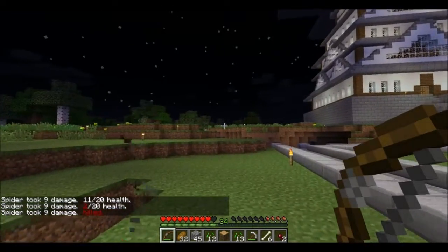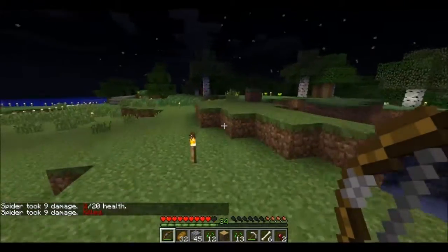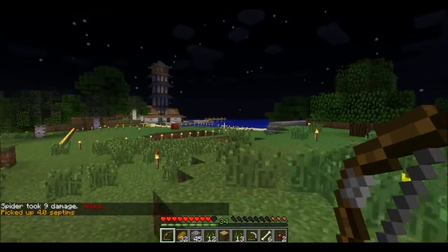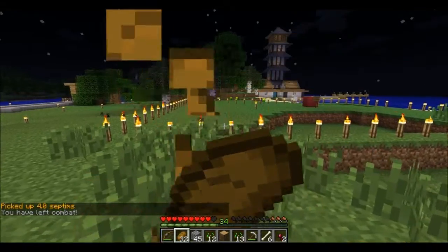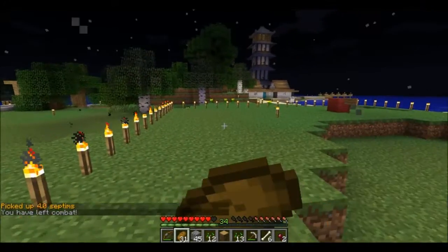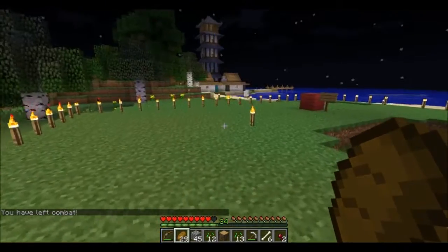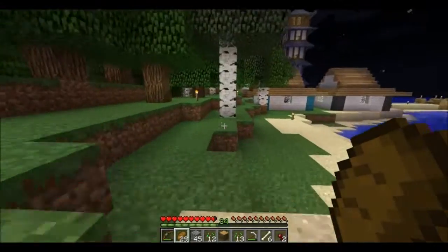Let's kill the spider real quick. That spider did not really drop gold nuggets — it's just part of a plugin on our server for currency. Sometimes mobs will drop currency, and the currency looks like gold nuggets.